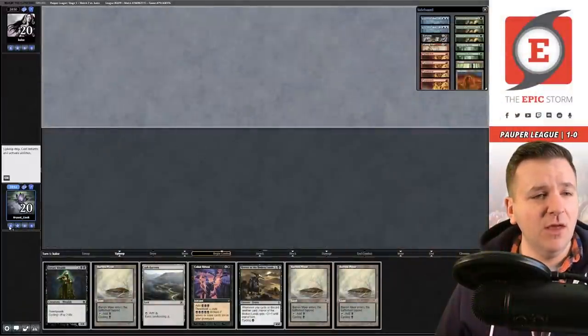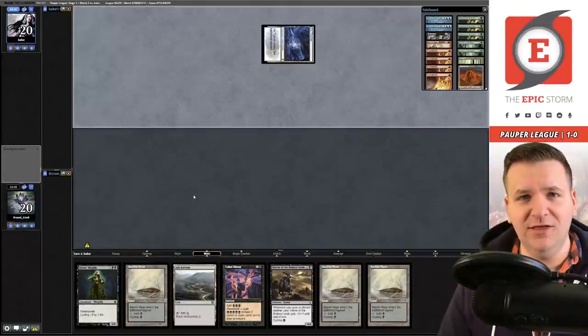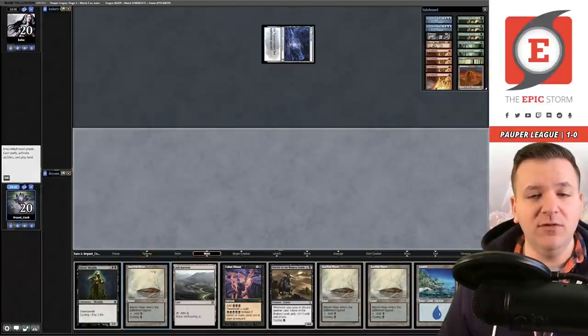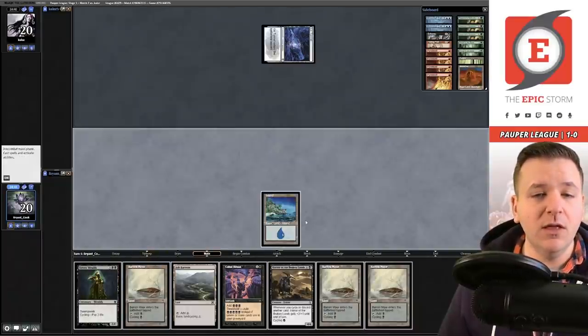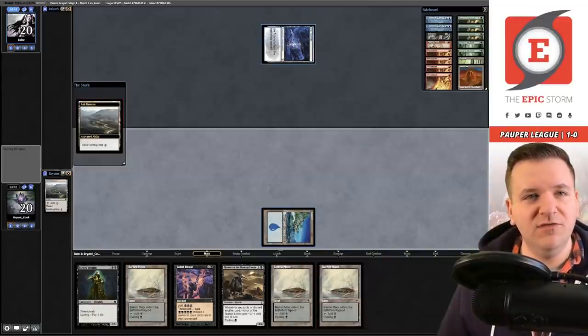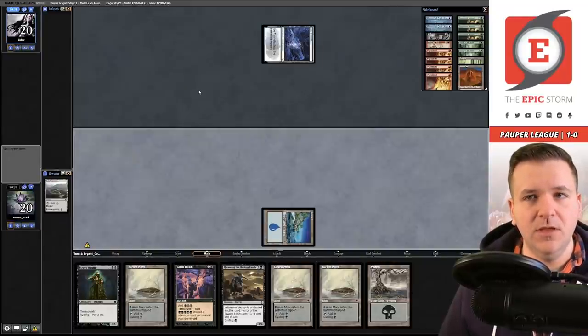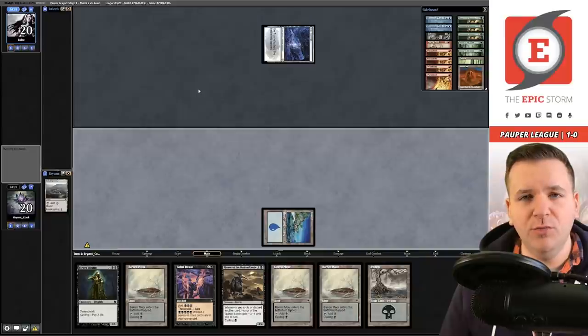Match number two, we're on the draw — let's keep this. People sometimes look at hands like this and think 'I can't keep a four-lander,' but this isn't really a four-lander. I'm just going to go get my Swamp. Now we might cycle more of these depending on drawing an initial land. Looks like it's Dimir Fairies — I think Dimir usually ends up being the toughest of the Fairy matchups in my opinion. They have hard removal for your creature, discard, and they tend to play more Relic of Progenitus effects than other builds.